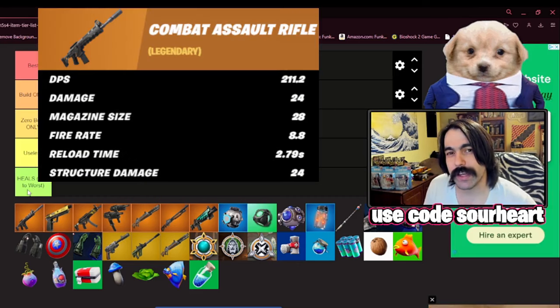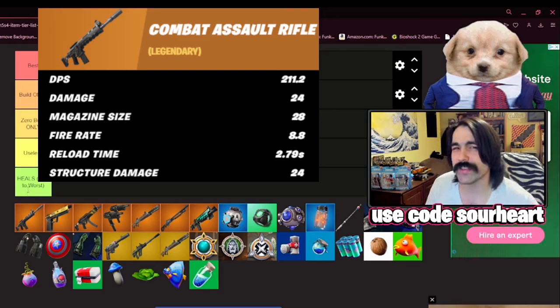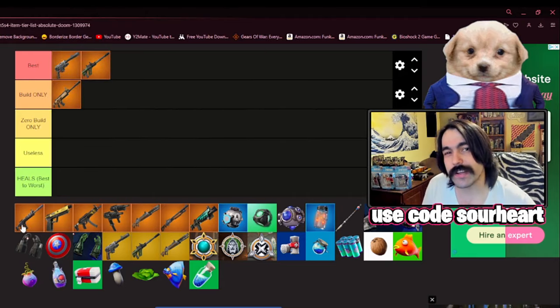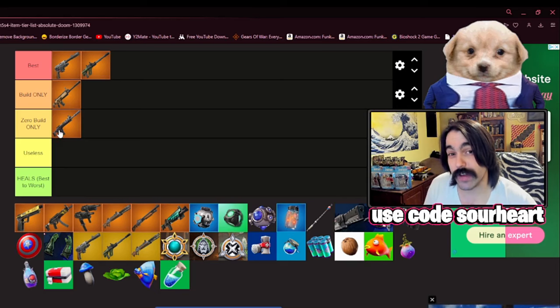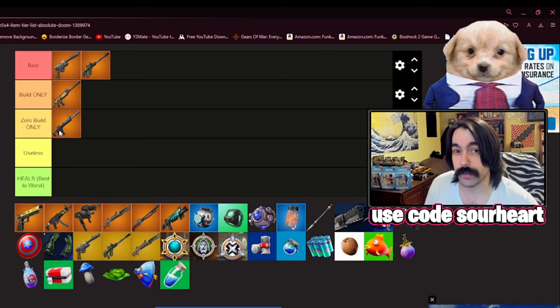Next, we have the Combat AR, and I feel very similar about this to the Striker Automatic. However, it's got a bit less kick, and I think because it's been in the game longer, it's better balanced against build mode. So this is the automatic rifle I would recommend taking in zero build — it's going to have a little bit less damage than the Striker, but be much more forgiving with the recoil.